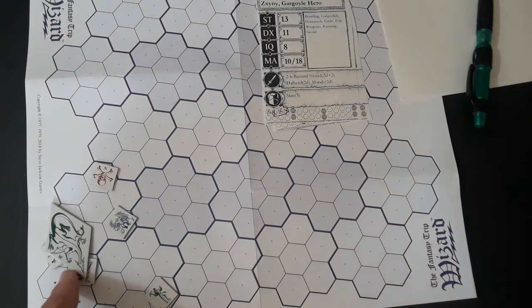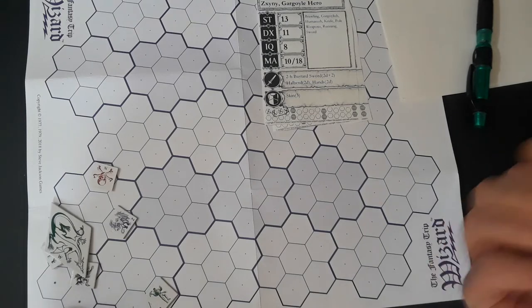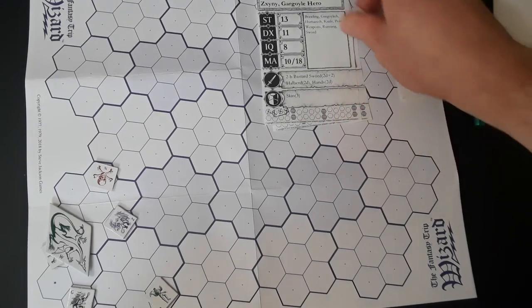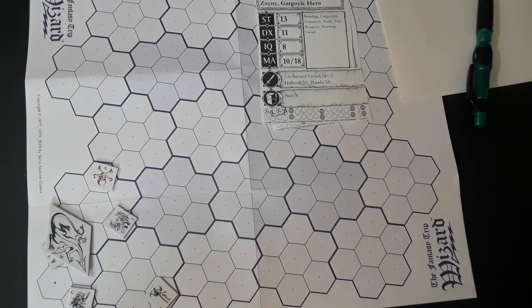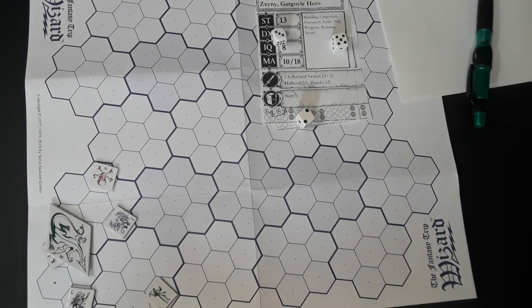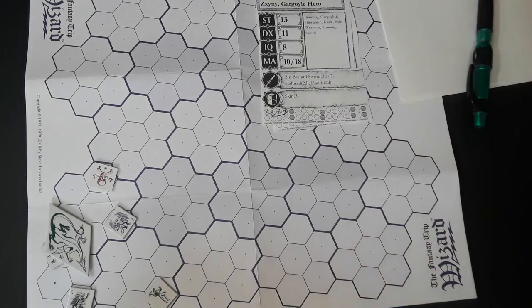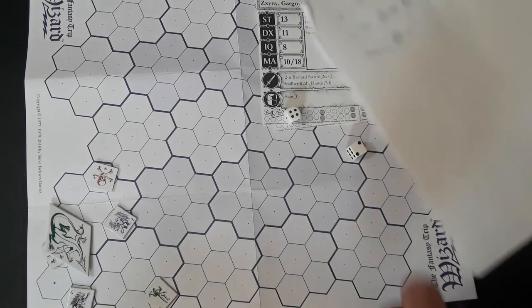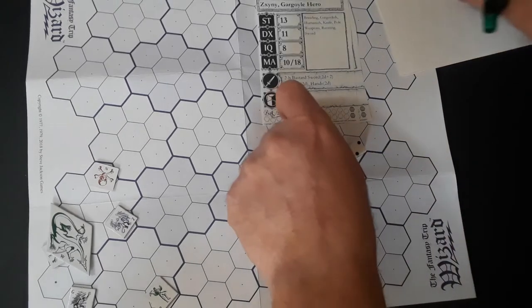The gargoyle gets a dextral step back and makes it. You can only push back a smaller figure one hex per turn. Peter has the missile weapon talent which gives him a first shot — that's a hit for two dice minus five — one point. They've almost got this dragon down, just need to push it a little bit further. Now Wilbur has the first attack, stomping on Eve underneath him — a hit off Dex 13.